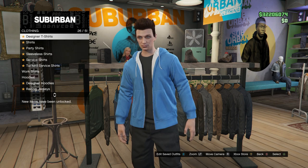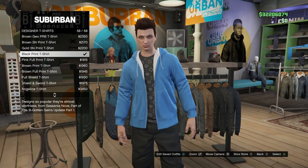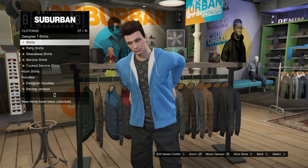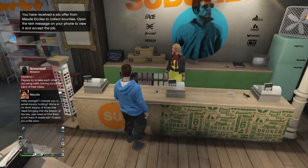Now after you've picked your top, go into designer t-shirts. In designer t-shirts you want to equip the black print t-shirt - it's number 58. This one is a must, so make sure you equip this exact one.